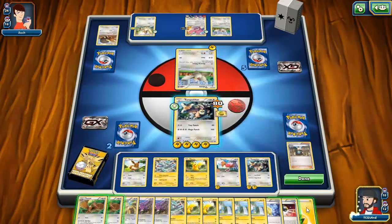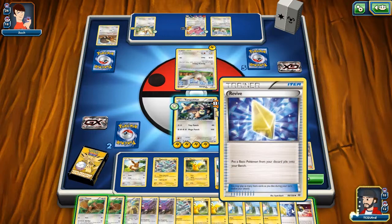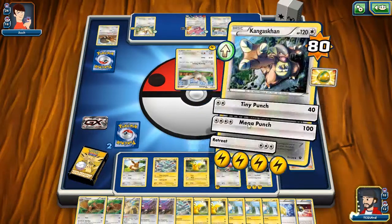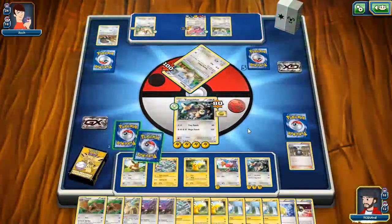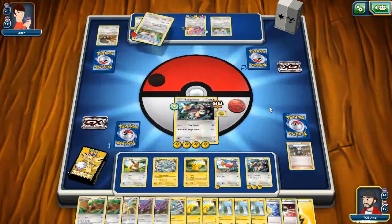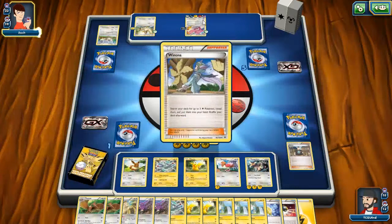Five energies on the Lickitung because there's a Lucky Helmet — okay, makes sense. Third energy onto this Kangaskhan. I've got a Revive in case I want to bring back the first Kangaskhan that will inevitably be knocked out. And then Mega Punch. Lightning and Electric energy, there we go. He chooses not to use the Licky Licky.